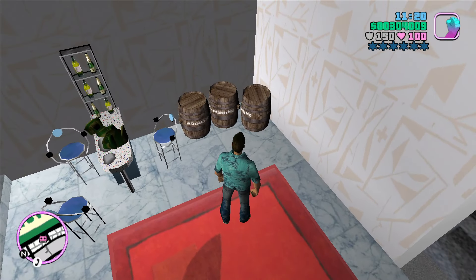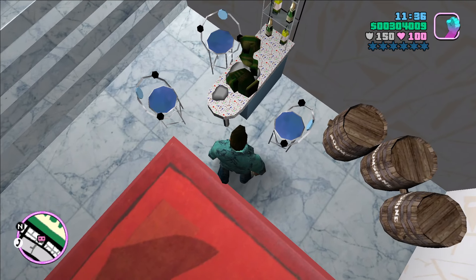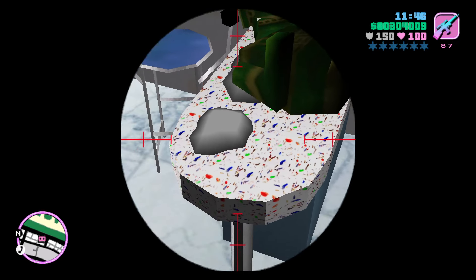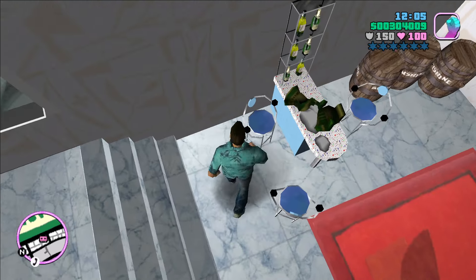The first change we see are these three barrels of boomshine. From the wiki: upon completion of Phil's mission Boomshine Saigon, three barrels of boomshine will appear in a corner of the room behind the bar. And on top of this little table, something new — that is a broken hidden package with suspicious white stuff that has fallen out of it. Reading from the wiki: upon completion of Rub Out, a broken hidden package will appear on the bar counter, revealing the package contains an unknown white powder — possibly cocaine. I prefer to think of it as marshmallow fluff.